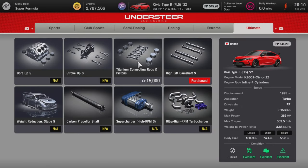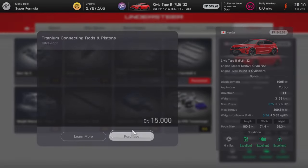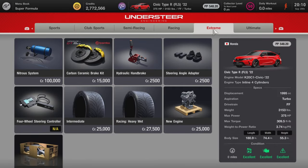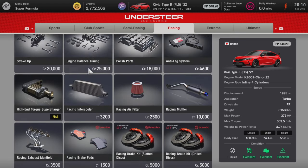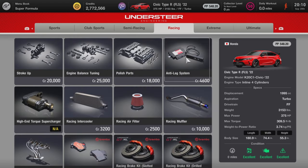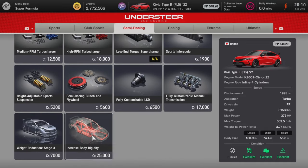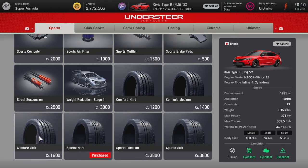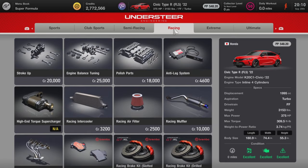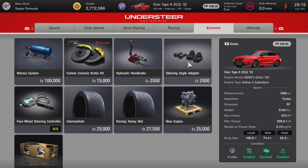We do have Ultimate part options available, which is pretty cool. We also have anti-lag — that is very nice. I'll scroll through everything so you can see what's available for this car. That's everything you can buy for the new Civic Type R.